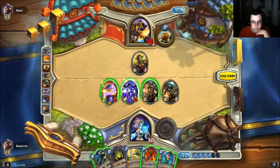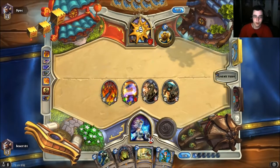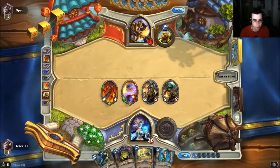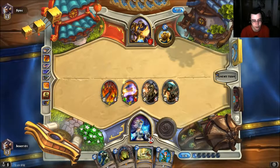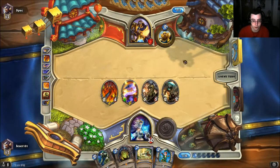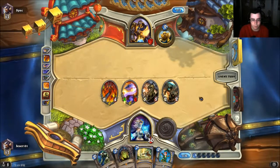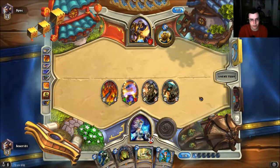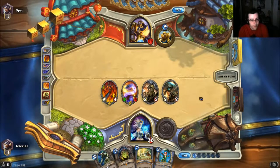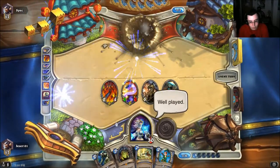Almost attacked with the 5/5 — that would've been a pretty big loss. There's not a ton he can do here; I just have a really good board. He can Consecrate, which kills some stuff, but it doesn't really matter — I still have a pretty good board. Dragon Consort has been fantastic by the way; it's just a really nice 5/5 on the board even without a dragon, and there are no dragons in this deck. He could play Sludge Belcher but the 5/5 directly trades. If he floods the board I could just Flame Strike.